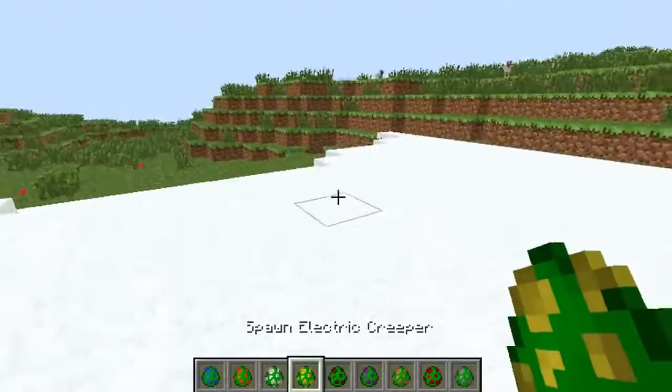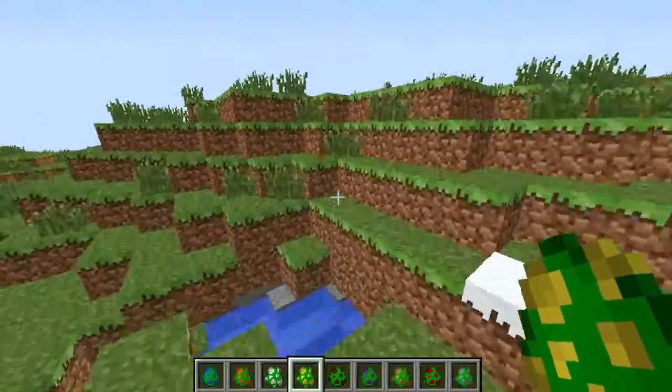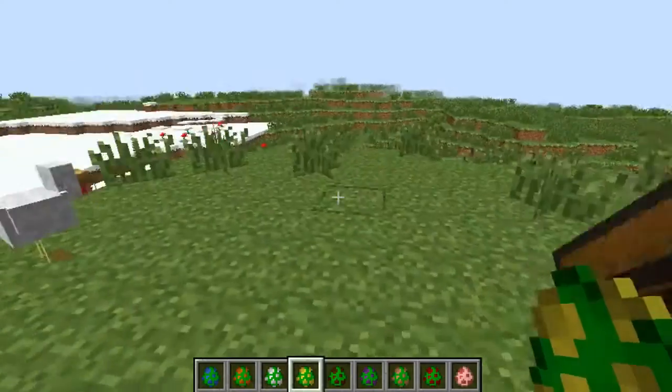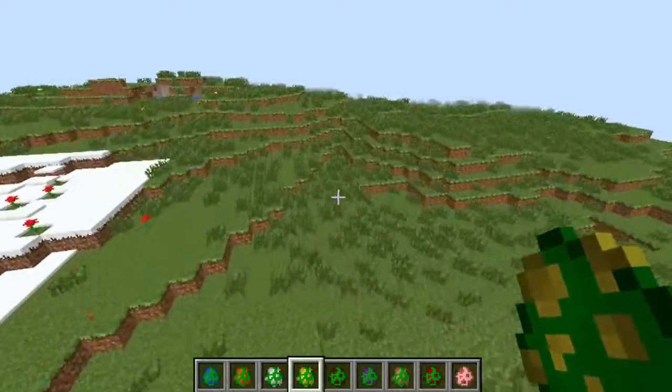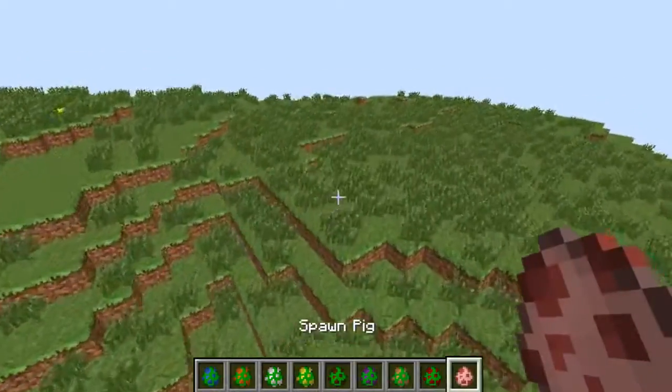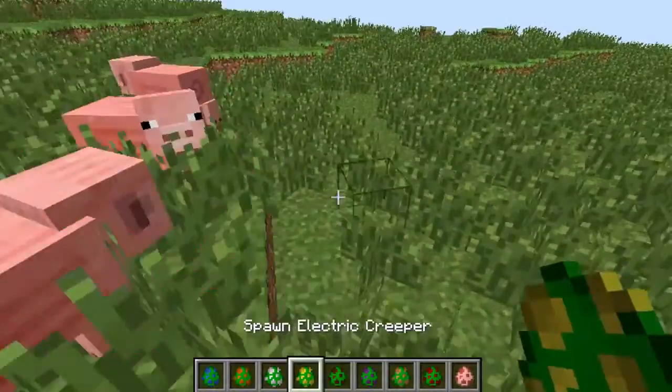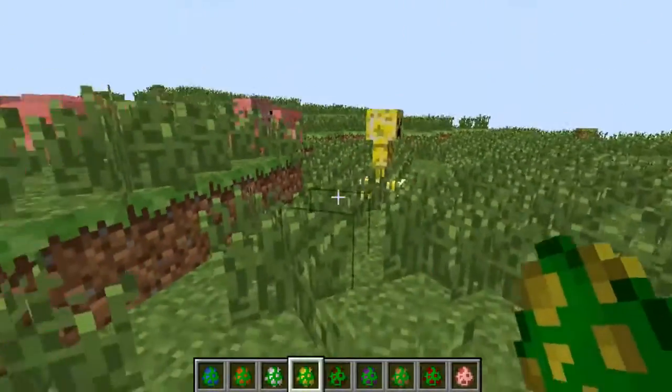Next is the electric creeper, and I'm actually going to have to grab some volunteers for this — some nice piggy volunteers. You can probably guess what's going to happen. I'm sorry piggies, but this is your time to die. So I'll spawn some pigs into the world: one, two, three, four — and then grab the electric creeper, whack it, and see what happens.